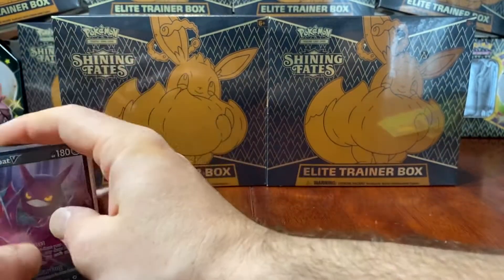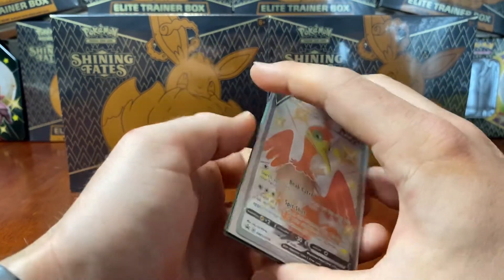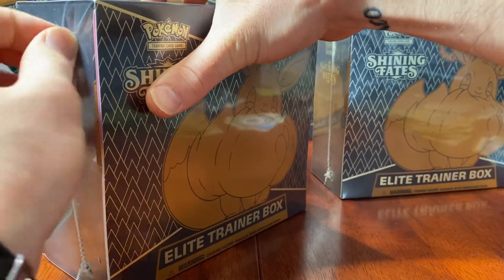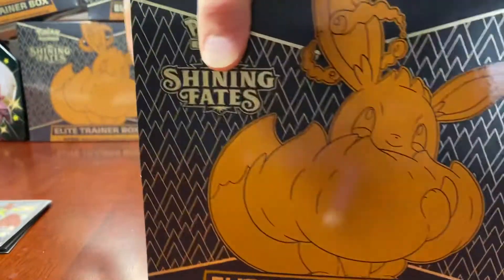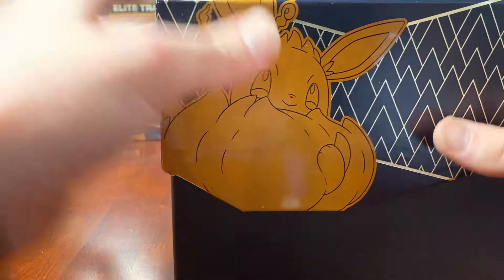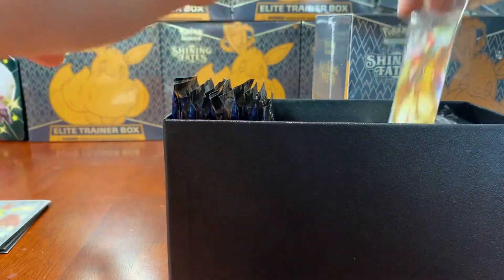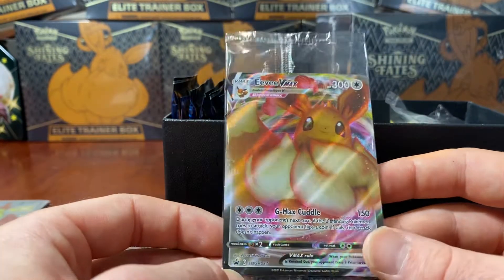We'll leave that till the end. I was going to do an ETB challenge, but this tin has actually contended pretty well, so we'll leave that to the side and do a recap at the end. Let's start off with the first ETB. If you haven't seen my other videos, I do have a fair few - especially on Shining Fates. We are hunting for the Charizard. I have opened close to 200 packs now and still no Charizard - he is eluding me, but I will hunt him down eventually. This is the absolutely stunning Eevee VMAX card - love it.